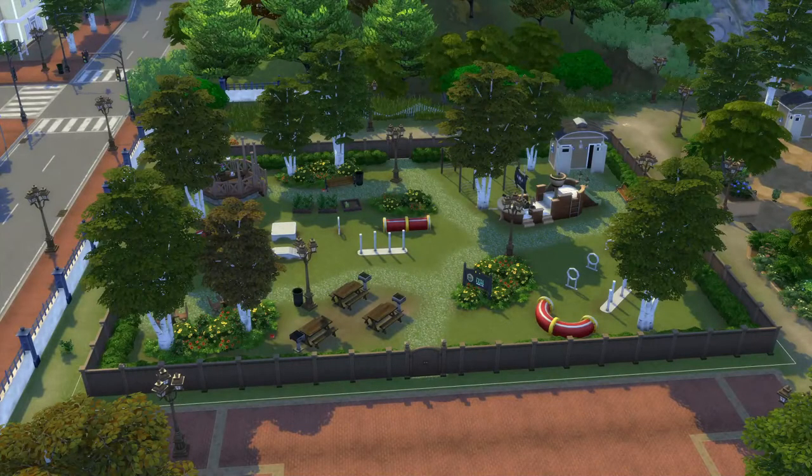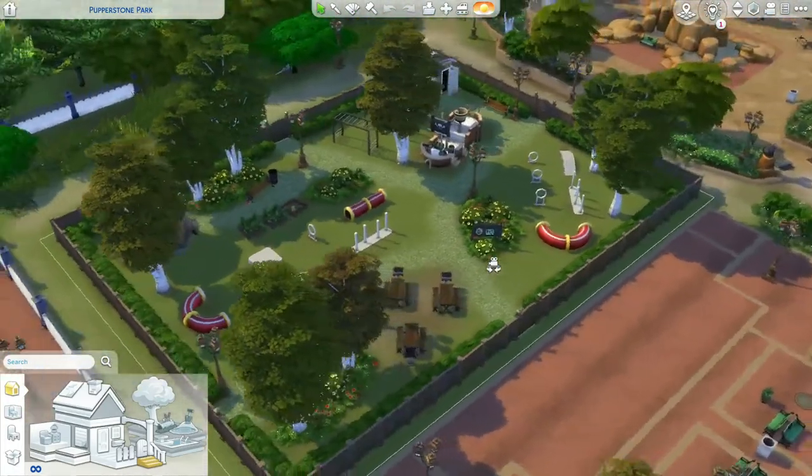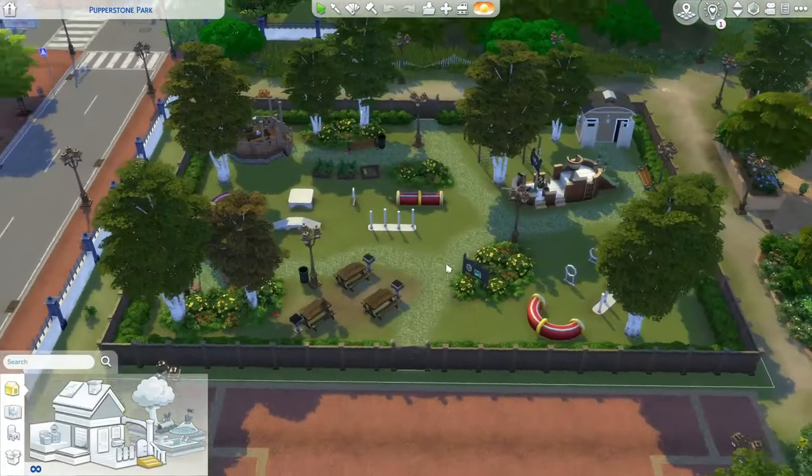The first lot I'm showing off today is a park in Brindleton Bay called the Pupperstone Park Reno. I searched it up on the gallery — it didn't show when I typed 'reno,' so I just typed 'Pupperstone Park,' filtered by most popular, and Lil Simsie was the first option. This is the regular park that comes with Cats and Dogs, but Lil Simsie remade it to be fuller and happier-looking — the original just had dog training stuff, some benches, and a barbecue.